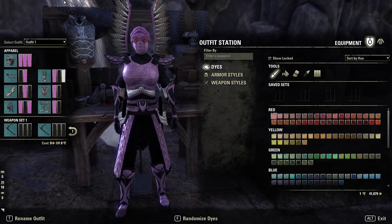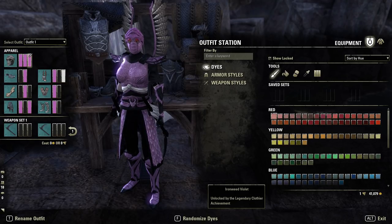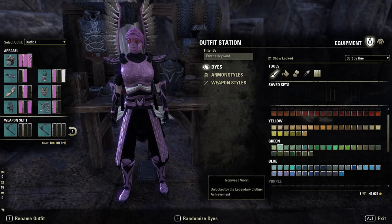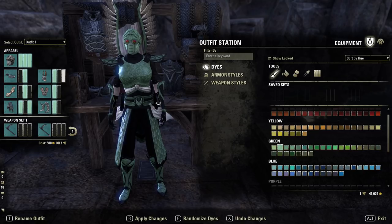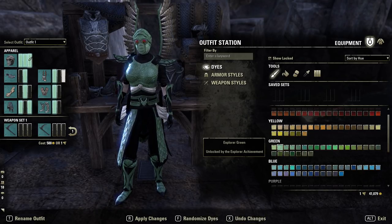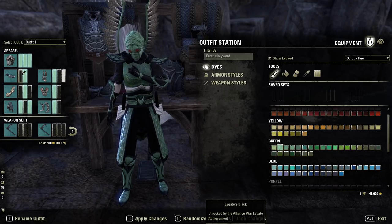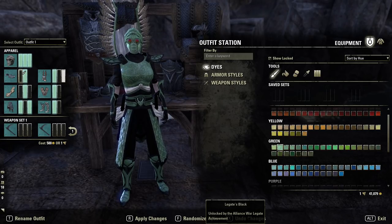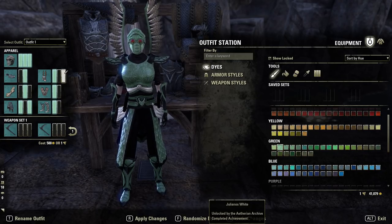We're only using three dyes here, though one of them only once. The first is Ironweed Violet, which is unlocked with the Legendary Clovia achievement. You could also go for a more traditional mantis color — green — and you'd still get the overall feel. The green I'd go for is Explorer Green, which is nice and easy to get. The black, as always, is Legate Black, just to contrast the bright color.